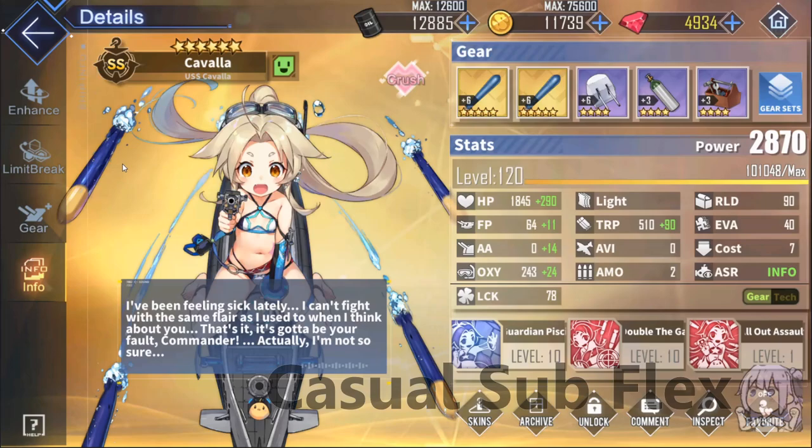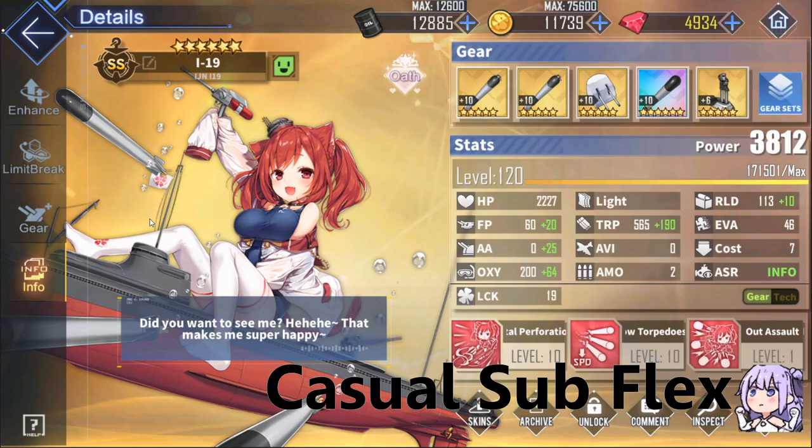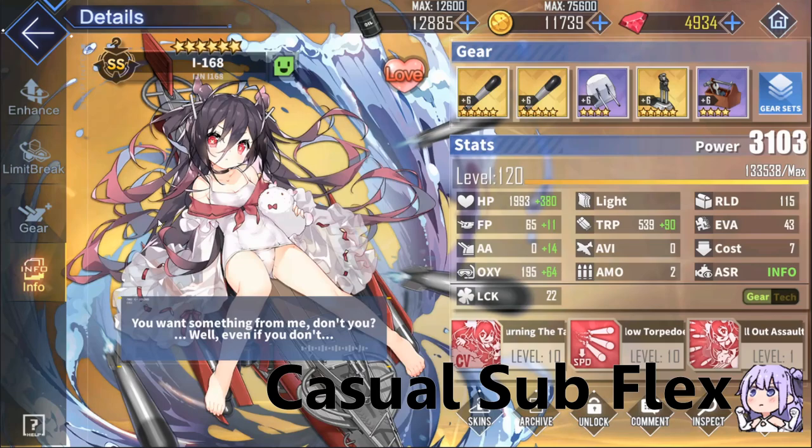A common question I get asked is: are subs worth it, or are they good? The answer is basically, it's complicated. Subs are basically not impactful at all in early or mid-game, and even in the start of late-game. Subs really only prove themselves useful in the very late-game, so currently like chapter 12 and chapter 13, where that extra damage they can provide can actually make or break a sortie.